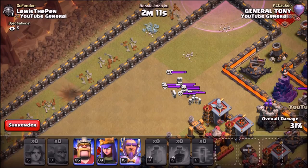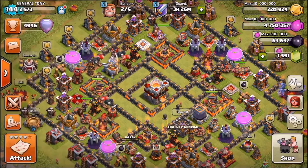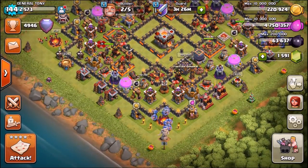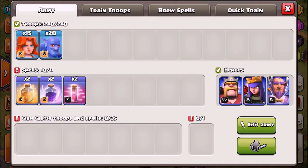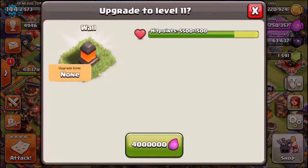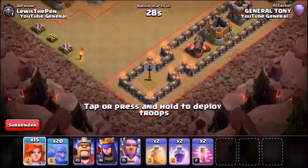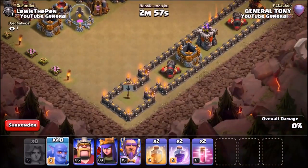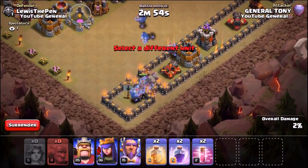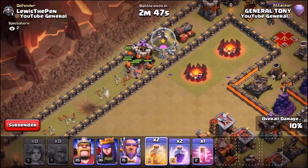The valkyries have perished and so have the bowlers — except one cheeky bowler who cheated by staying on a wall. We're calling it a draw. Because they drew, we're going to try it one more time. We've only got 33% and 31% so far — these troops are really taking a beating from Lewis's base. We're going in for another live attack: 20 bowlers, 15 valkyries. This time sending valkyries in on the left and bowlers on the right.